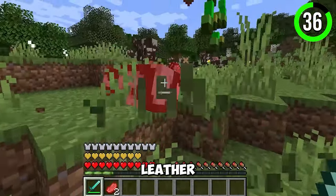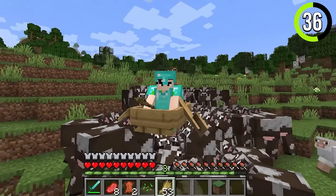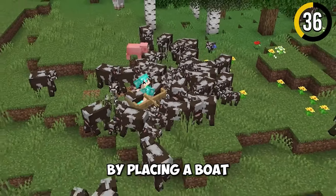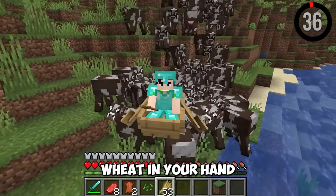Cows are useful for meat, leather, and breeding. But did you know they can help you fly a boat? By placing a boat above a horde of cows, you can actually fly a boat — just make sure you're holding wheat in your hand.